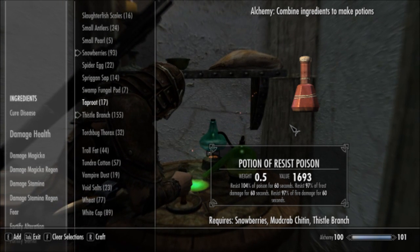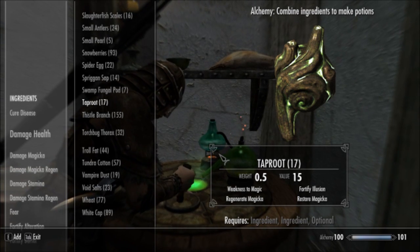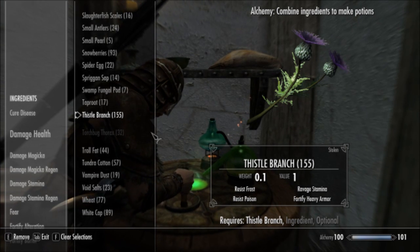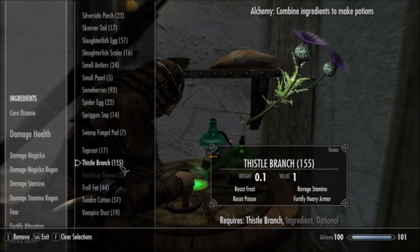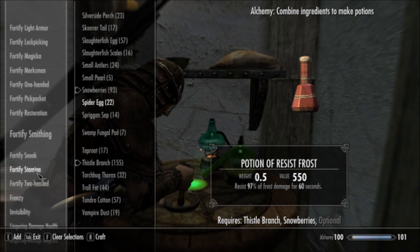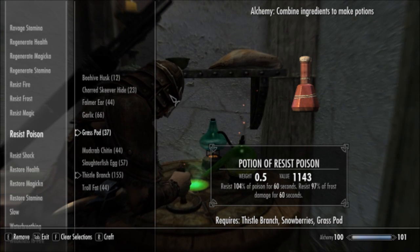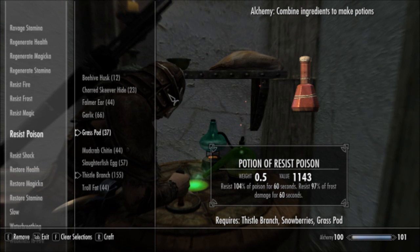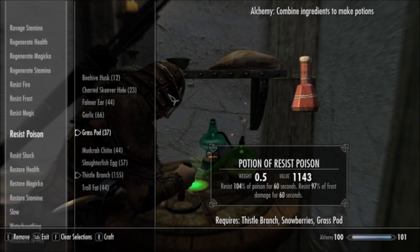What I have found for my own general use — I do like having Resist Poison around. I also like things to be nice, simple, and clean. One thing you can do is use the Thistle Branch — which covers Frost and Poison — and pair it up with pretty much anything you want that does those ingredients. There are a ton of ingredients that match Frost and Poison. Snowberries covers the Frost, and for Resist Poison — for example, Grass Pod is renewable. Poison and Frost, very simple. And then you can use the Snowberries to make yourself a Resist Fire and Shock potion. So with two different potions — Resist Fire and Shock, and Resist Poison and Frost — you'll have all of your bases covered for all elemental attacks.